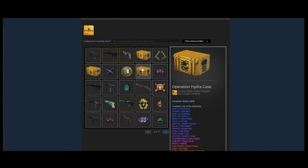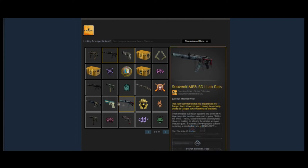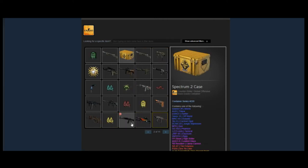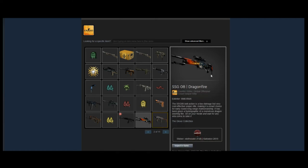Next he has the Diamond Katowice 2019 play coin, pretty nice — he actually has two in his inventory total, which is awesome. There's his sixth Hydra case as well as some Spectrum 2 cases. Nothing too crazy to point out in terms of investment on this page. He also has an AK-47 Redline Field-Tested — always a good skin to invest in, a very safe bet.